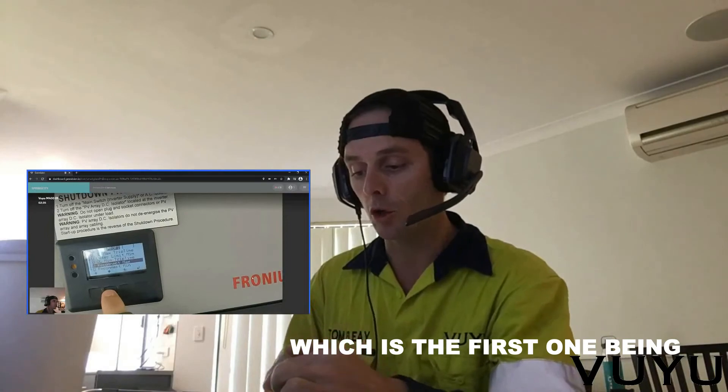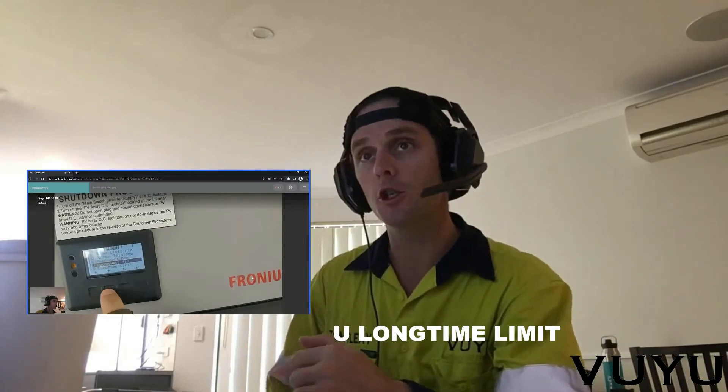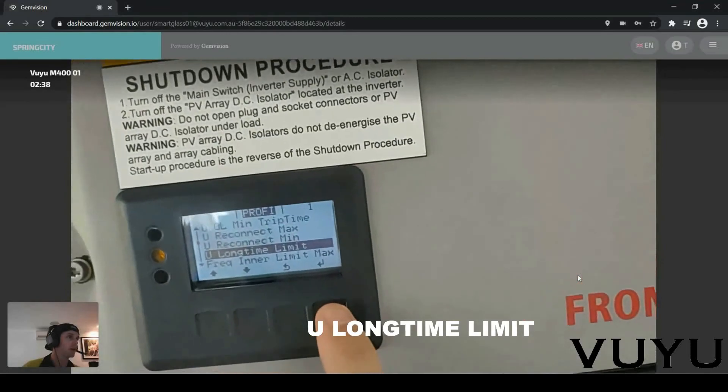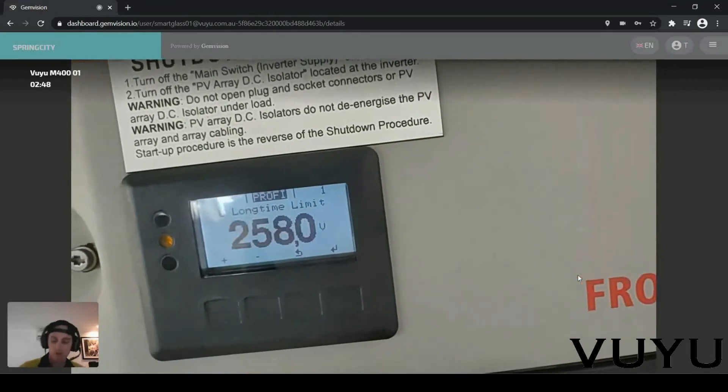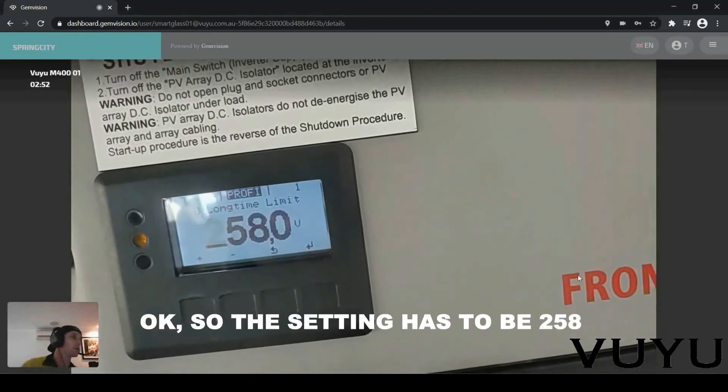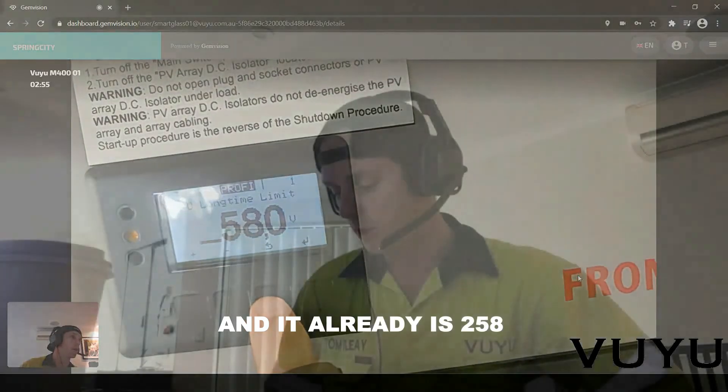The first one being View Long Time Limit. So if you scroll down, Rian, until you can see the title View Long Time Limit, and hit enter. Okay, so the setting has to be 258, and it already is 258.